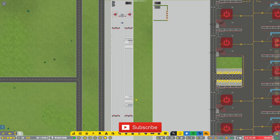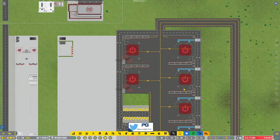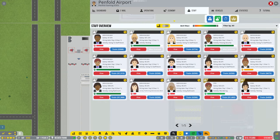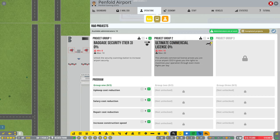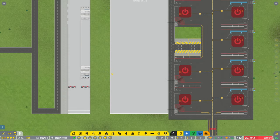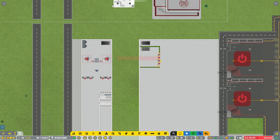Welcome back to Penfold Gaming for another episode of Airport CEO. We are really close to opening this side. Let me have a look at how we're doing on our project before we start. It always seems the first time I click on it — why has that gone back to zero percent? I'm sure it was 57% last time I played. Very strange — probably because the version has been upgraded.